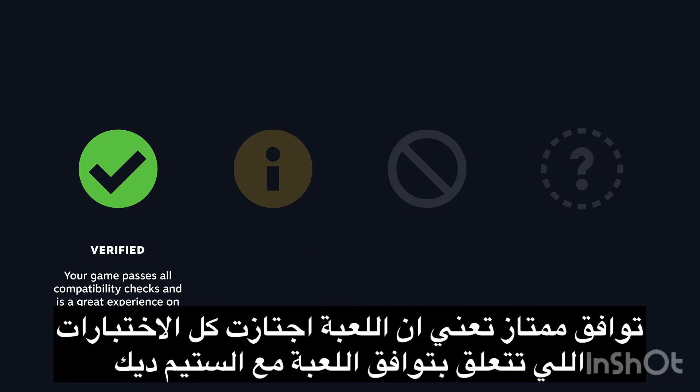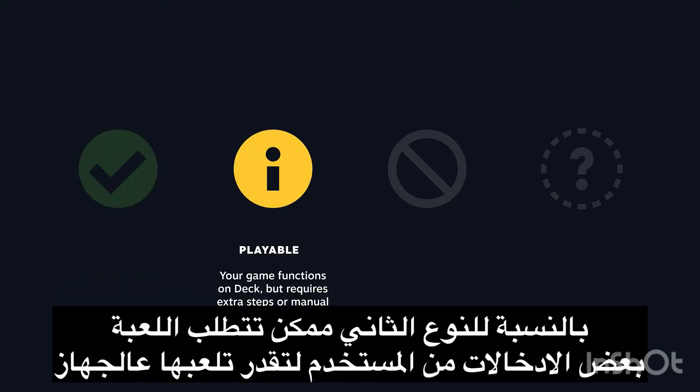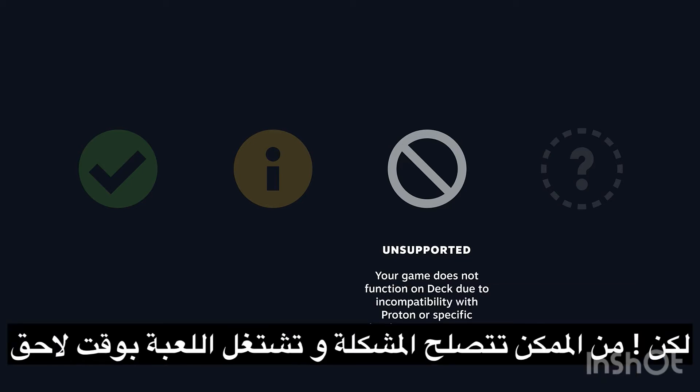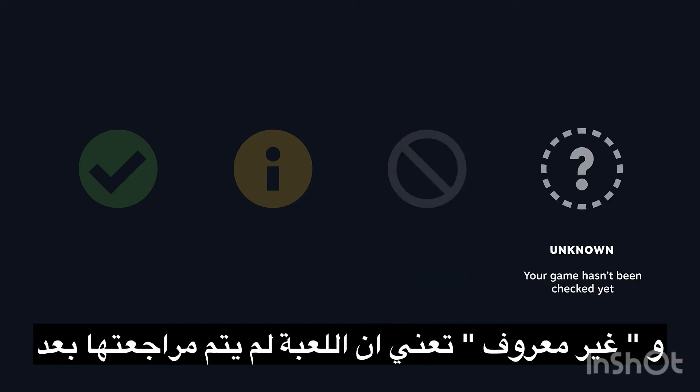First, with verified, this is a category that represents that your game passes all of the compatibility checks and is a great experience on Steam Deck. Games that fall in the playable category are, as you might guess, playable on Steam Deck, but they might require some extra steps or manual work from the user. Next is unsupported — your game will fall in this category if it just doesn't function on Steam Deck, whether because of incompatibility with Proton or with specific hardware components. This symbolizes that it currently doesn't work, but it can be fixed in the future. And then there's unknown, which means that your game hasn't been reviewed yet.